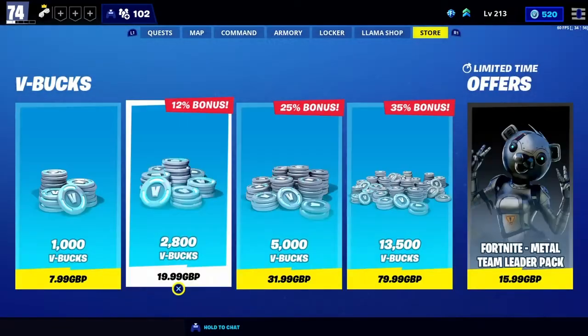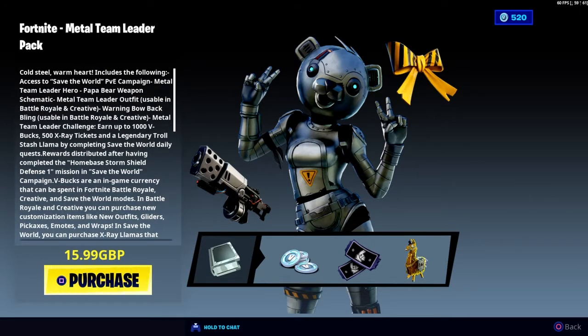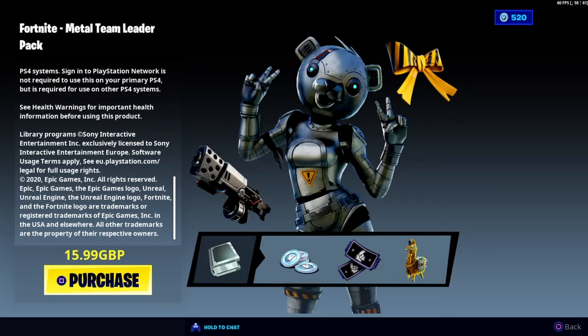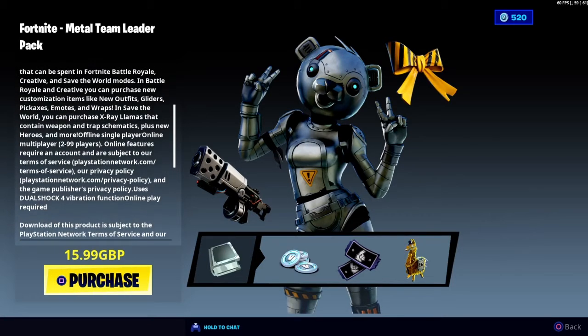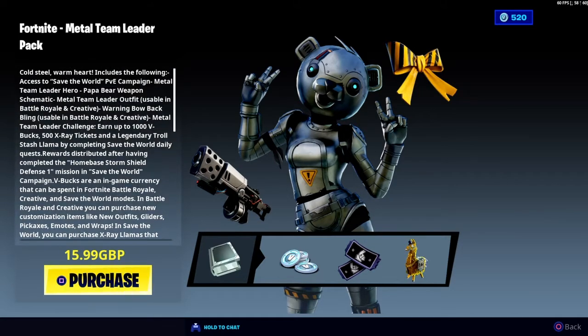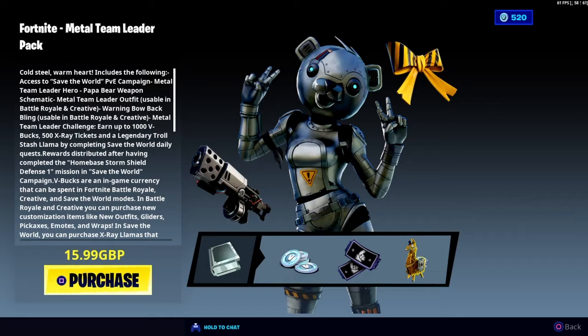I'm gonna be showing you what's in it. So once you buy it you get the Metal Team Leader skin. It also gives you access to Save the World so you can actually play it. You also get the Metal Team Leader hero and the Popper Bear weapon schematic.